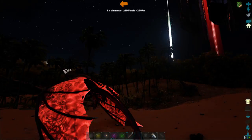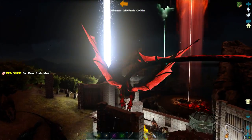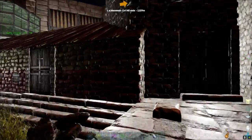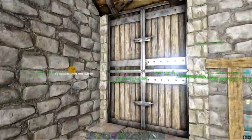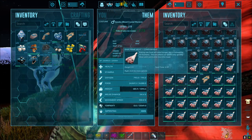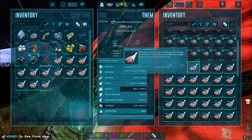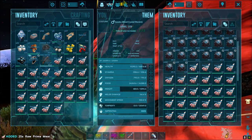You need to learn that the crap you dig out of the dead bodies of alphas is usually not very great - it's just better than normal stuff. Right now you're talking to a guy who doesn't use anything less than Ascendant. The only thing better than Mastercraft is Ascendant. I've got like a ton of prime meat here - I should really be cooking it like you said.